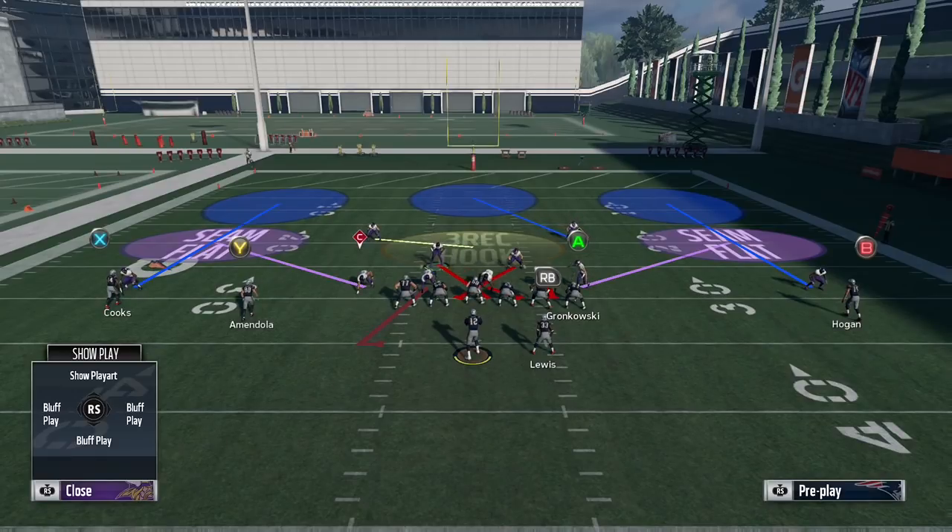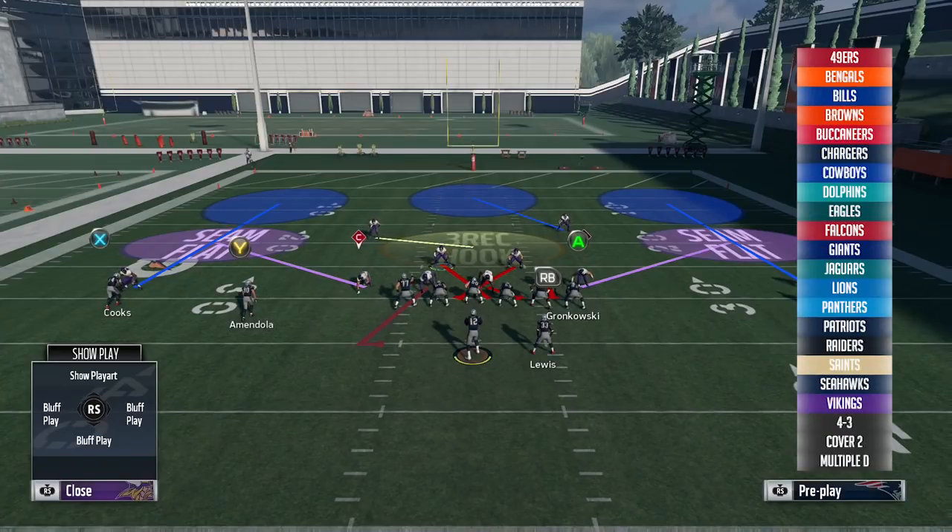I thought this would be a good intro blitz to show you guys. Very simple to set up — pretty much 3 adjustments at the most. It's not a hard play to find either. On the right side of the screen here, you'll see it's in 22 different playbooks, so you should not have trouble finding this play. Pretty much in every 4-3 book that has 4-3 under, you can go ahead and run any of these books and have access to this play.